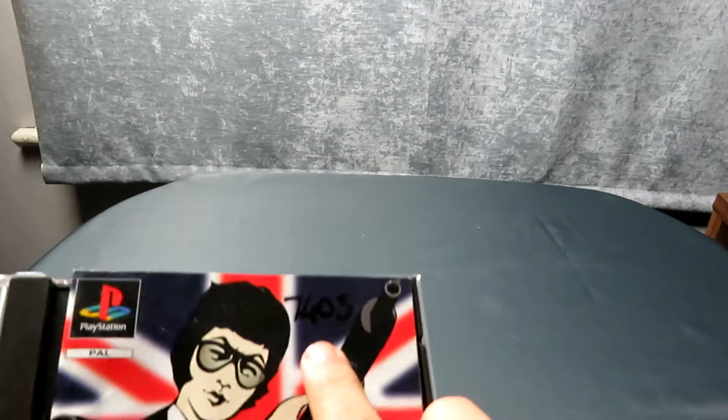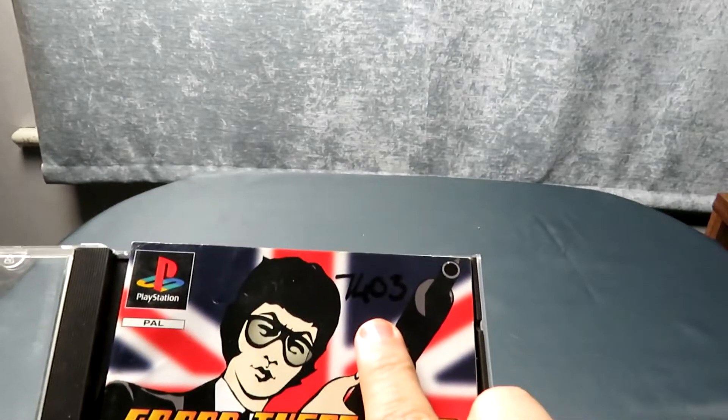One thing you should be able to see is that some so-and-so has put marker pen on it. I think this was a practice in one of the shops as I've got a few games in this sort of condition. Marker pen does not come off manuals very well — in fact it tends to not come off at all, or if it does it takes the ink off underneath. I'm really disappointed about that, but it's a duplicate so I'm not too worried overall.